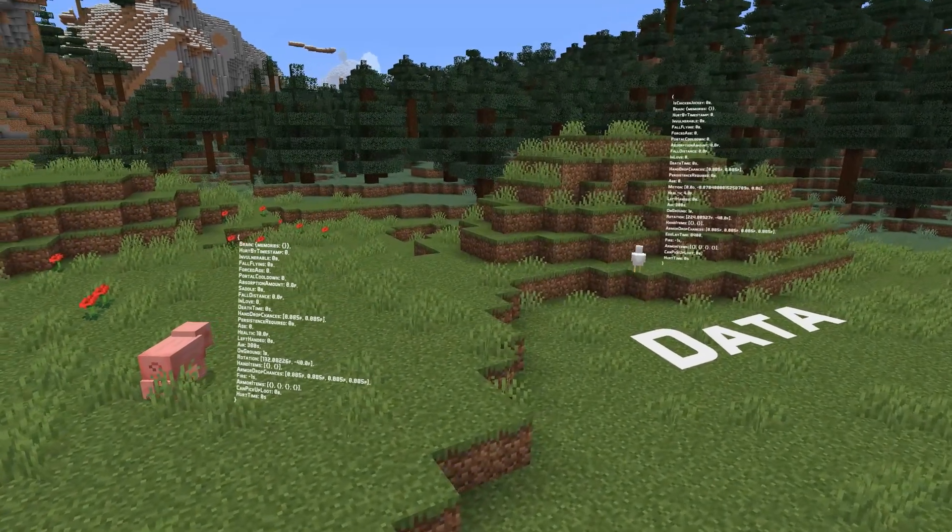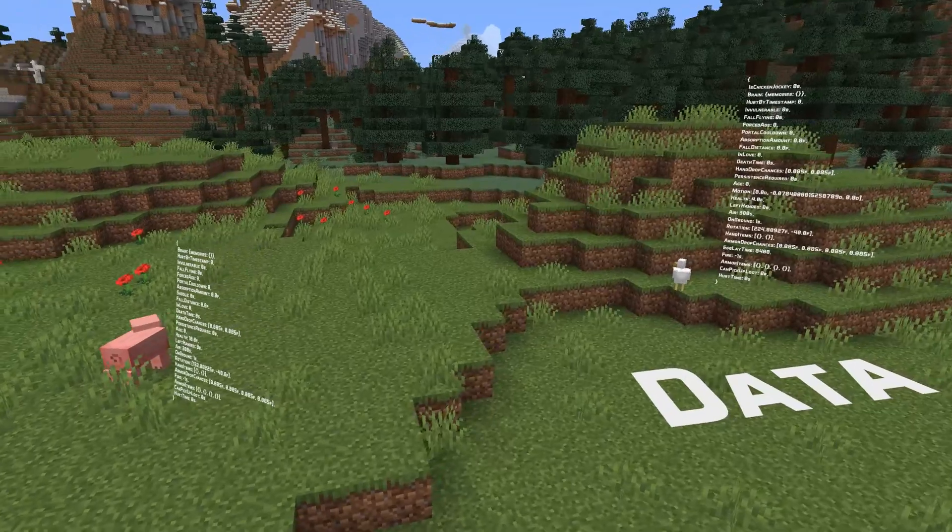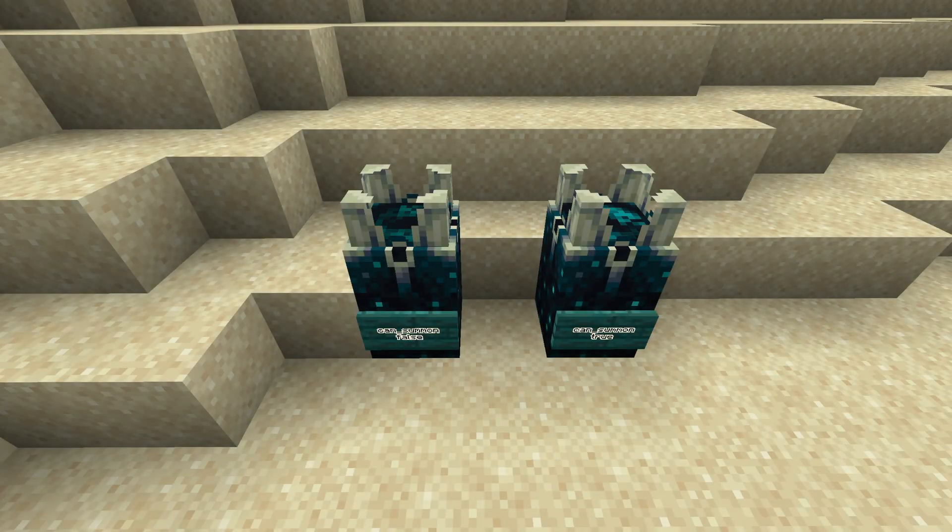There are also some news for sculk shriekers, which have a new block state. That state is called can_summon and both determines how the block looks and whether it can summon wardens. The state is automatically set to true when sculk shriekers are placed during world generation, but false at all other times.